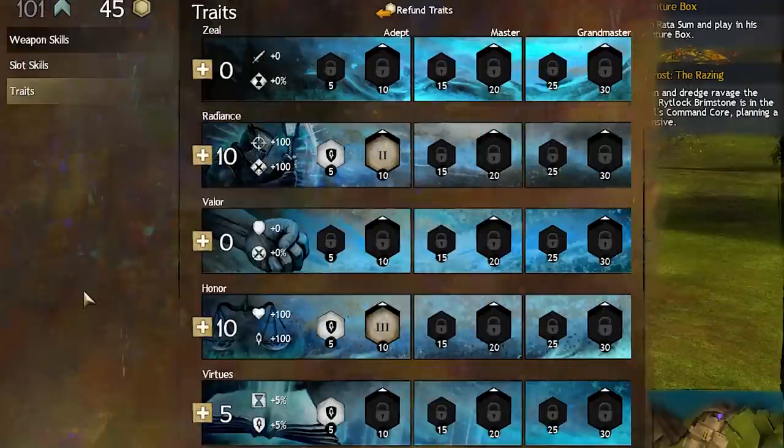Let's talk Traits. Levels 11 to 40 will be your weakest levels in the game, so if you can slog through those, you're golden. To help you do that, I'd suggest going with the trait setup on the screen right now, starting with 5 points in Honor to pick up Vigorous Precision.